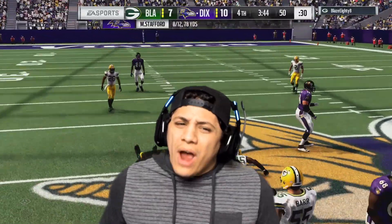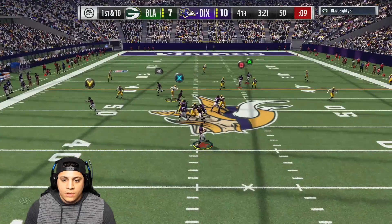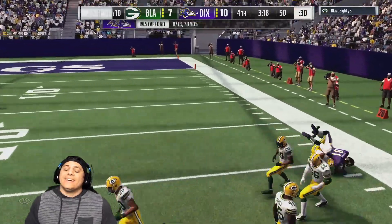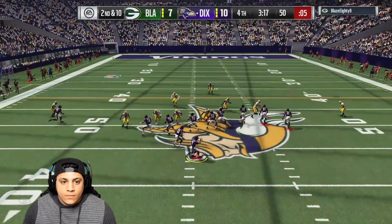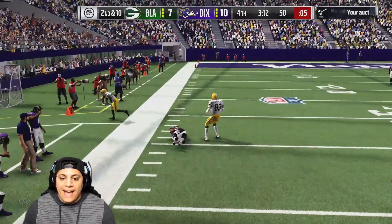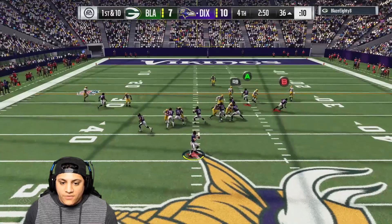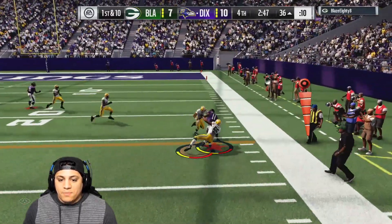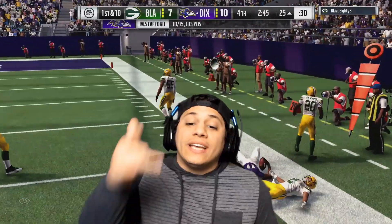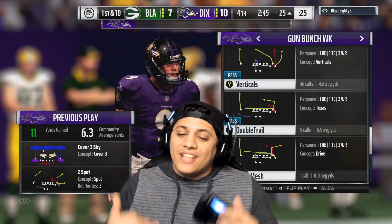Let's go! Good shit, Terrell Pryor! Randy Moss with the catch. Second and ten. Nice fucking pass! Derrick Henry with the catch — let's go! Throwing nice passes, baby! Break that fucking tackle — look at my boy Terrell Pryor, fighting forward for extra yards. That's what I like to see.